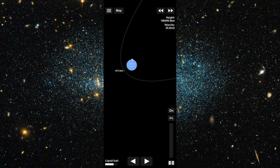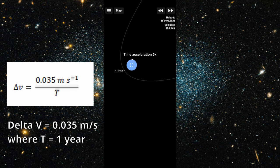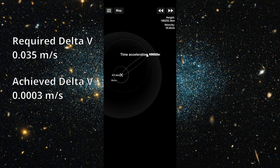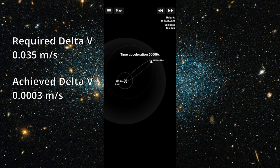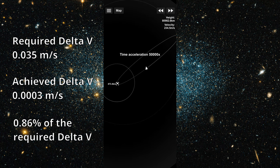But would that be enough to deflect the asteroid from hitting Earth if it were, say, one year away? Going back to Chesley and Spahr's equation, the change in velocity required to alter an asteroid's trajectory by one Earth radius after one year would be 0.035 meters per second. We changed the velocity by 0.0003 meters per second, so that's just under one percent of the velocity required.